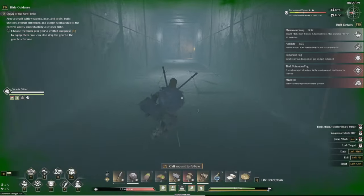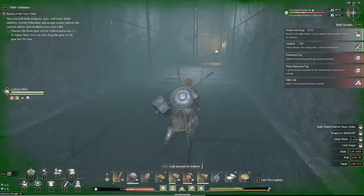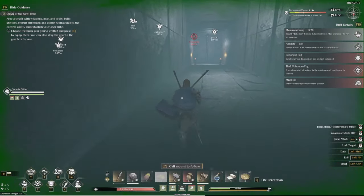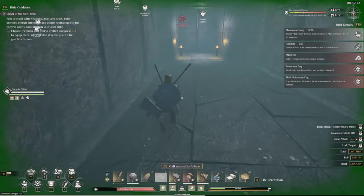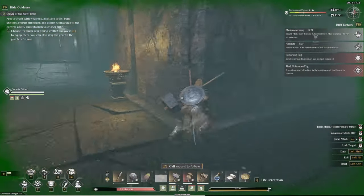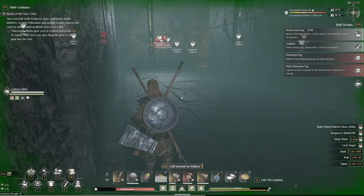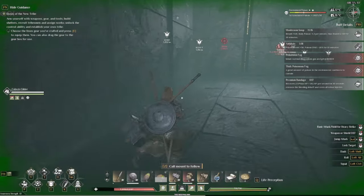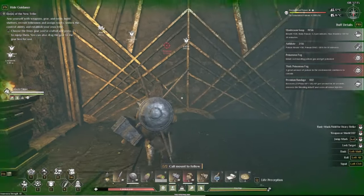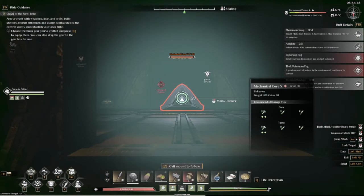Once you get the door open, run through — make sure to dodge and weave. You can see I already took down to half health. I'm going to use one of these cream items. Luckily this hallway is long enough that they will eventually just ignore you. Once you get to this point you should be good. Here we've got two options — do not go to the left, go to the right. This is going to be the boss room.